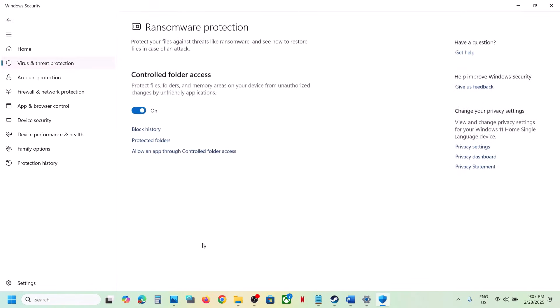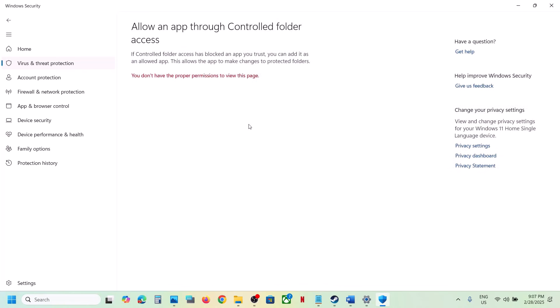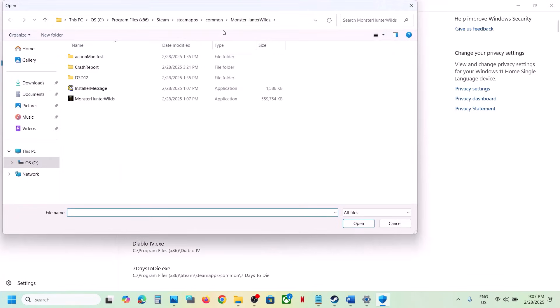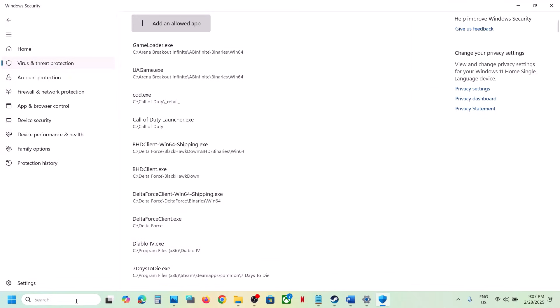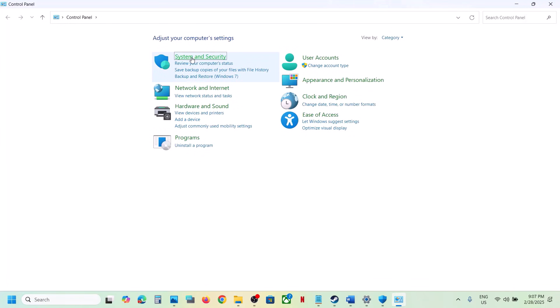Click on Virus and Threat Protection, scroll down and click on Manage Ransomware Protection. Click Allow an App Through Controlled Folder Access, click Yes to allow, then click Add and browse all apps. Go to the game installation folder, select the game exe file, and click Open.